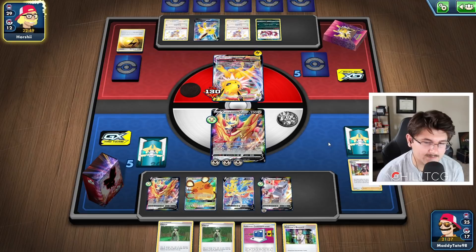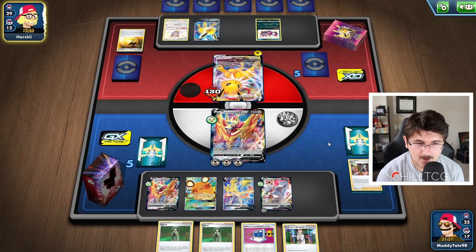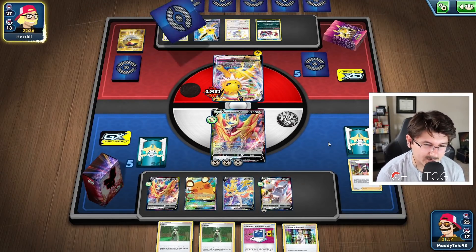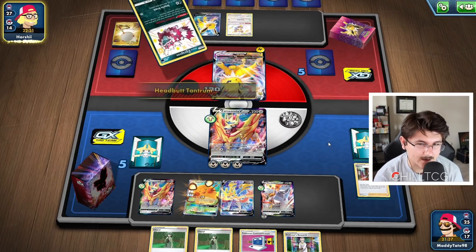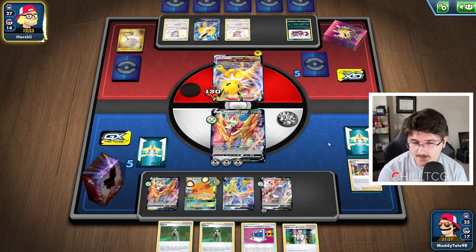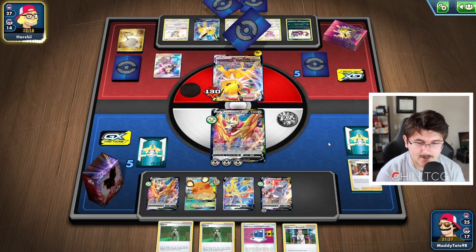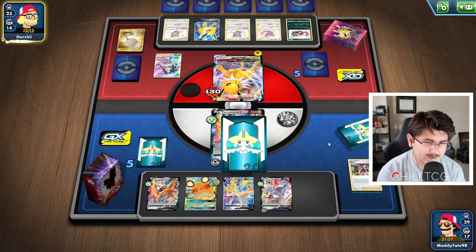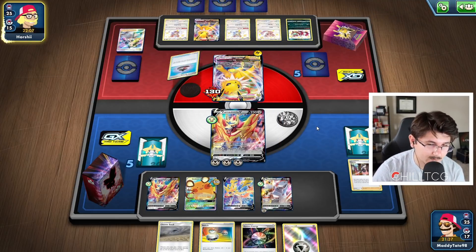At this point we can kind of play the long game. I don't know if I want to discard the Cheryls — we don't have Bronzong, so they probably aren't going to be that helpful. He's going to Scoop Up Net the Zigzagoon, and he's going to use it to do 100 damage to our bench, targeting the Dedenne. He either has Elemental Badge or another Energy to get that attack off for Jolteon. He is going to Marnie us. This matchup is tricky. I think benching the Duraludon might have been a mistake. But I think it's going to be pretty difficult for him to actually KO the Duraludon if we get into the VMAX.